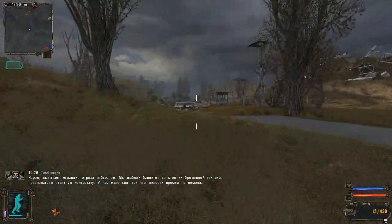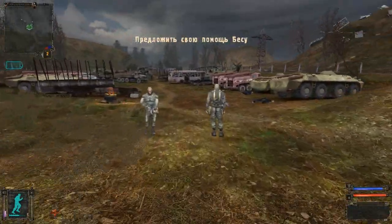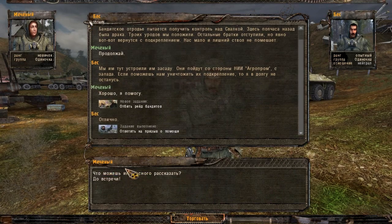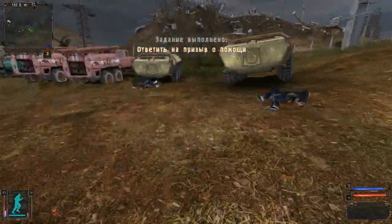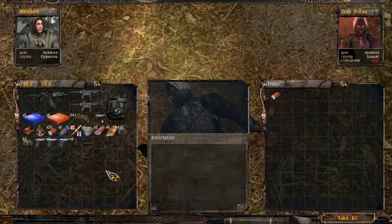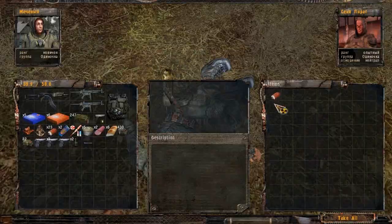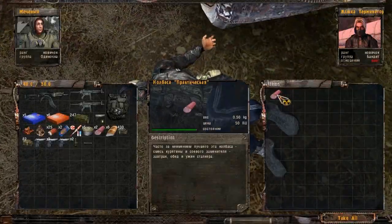I switch back to my pistol, and here I hear a message from a group of stalkers saying that scavengers want to attack them — there is a huge wave of scavengers coming and they need any help. I guess I can help them. I'm gonna search those dead bodies — see those dead scavengers, they already killed some of those — and there's a good old dead stalker, sad face, but whatever.